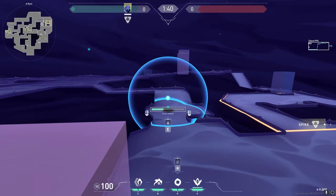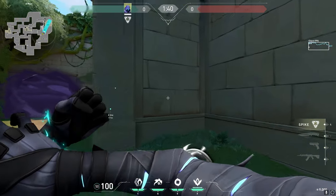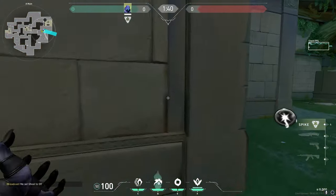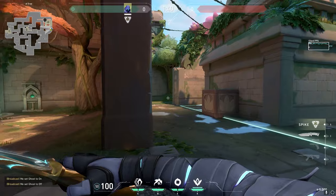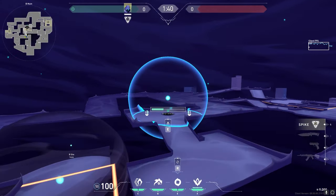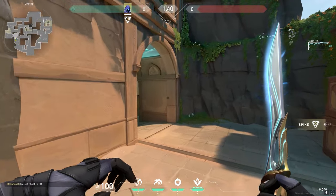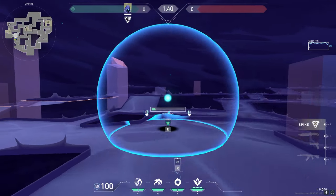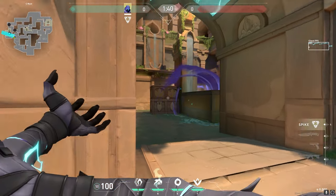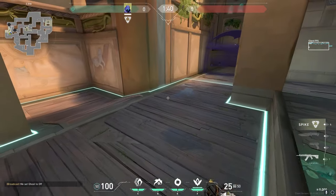If you're taking A on Ascent, first smoke the stairs angle so they cannot see you as your team is coming up site, then smoke the heaven area. Flash this entire lane to blind anyone playing on that side of site. Alternatively, you could flash into tree for your team. For B, all you have to do is smoke the link and smoke heaven, then with your Paranoia flash the door area so anyone trying to peek that side will be blinded. For C, smoke spawn and smoke the waterfall area, then use your flash on the bend area or the close area — I typically use it for bend so my team can scale up both sides of site.